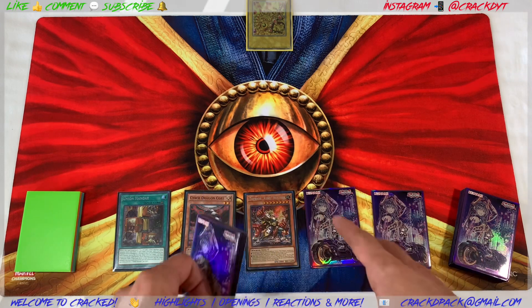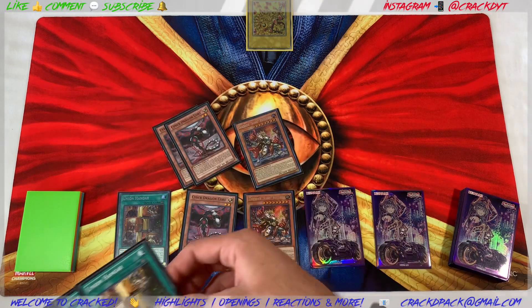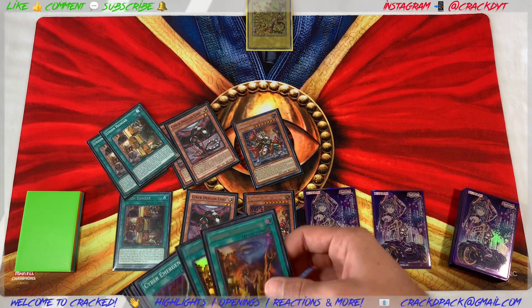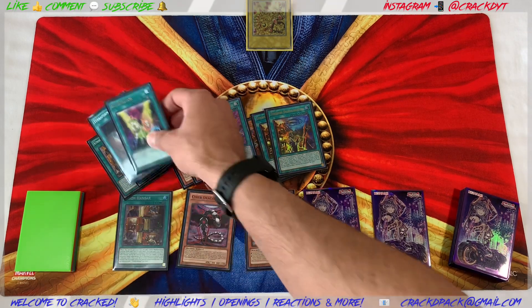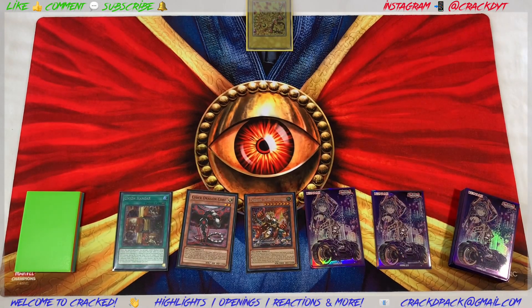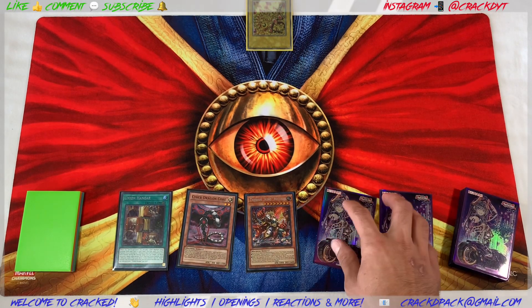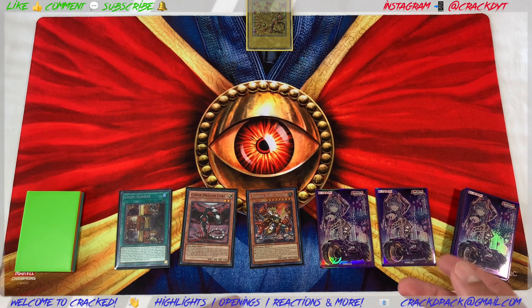With these cards, not only do you have the option to run multiples of each to see them more often, but you also run search cards — the field spells, Cyber Emergency, Terraforming, and Set Rotation, as well as the extra monsters. There are many ways to see this combo and make it as realistic as possible in your opening hand, and most of the time you'll at least have one hand trap in the other hand.